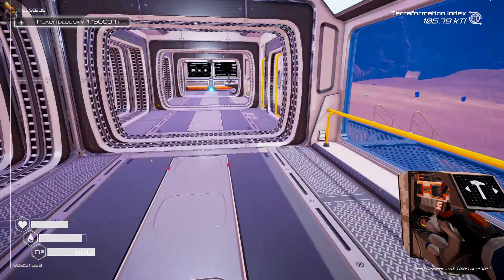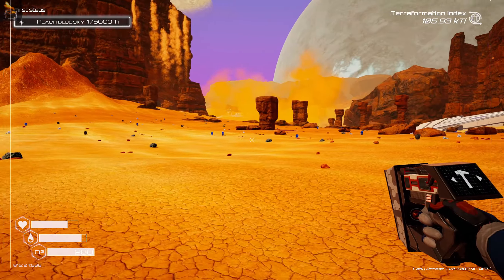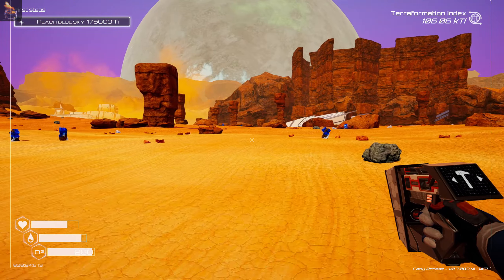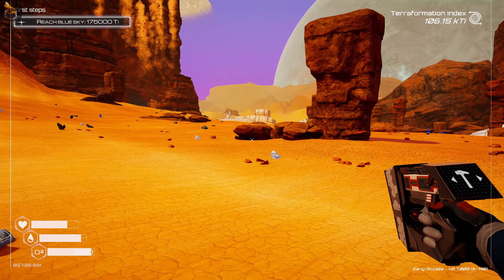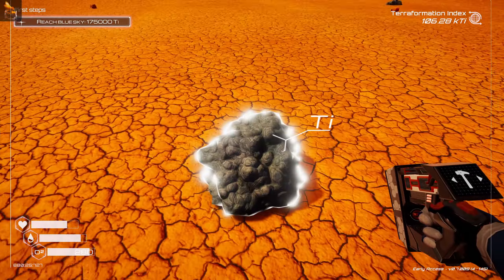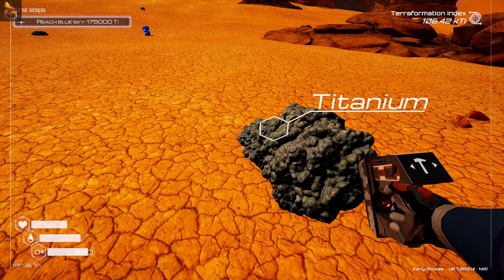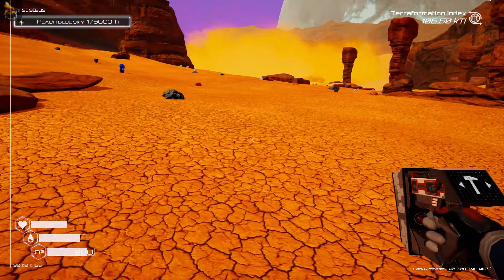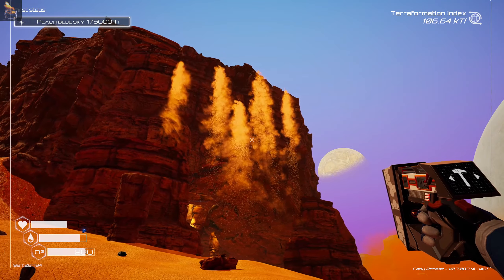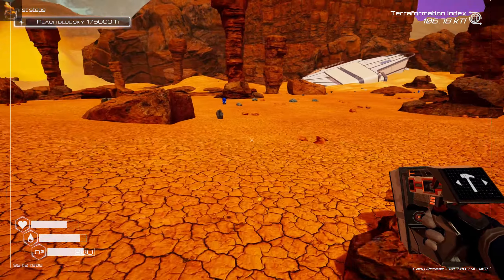So we've got plenty of food, plenty of water, and some oxygen, so we can go for a little wander. And there is a ship right over there — interesting. I am going to take some titanium, and I think there's possibly two titanium I need. We're going to build another little oxygen module along the way. Look at that — oh look, we've got a cave!